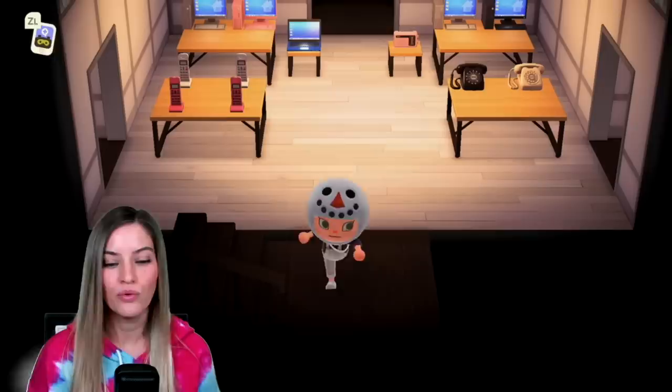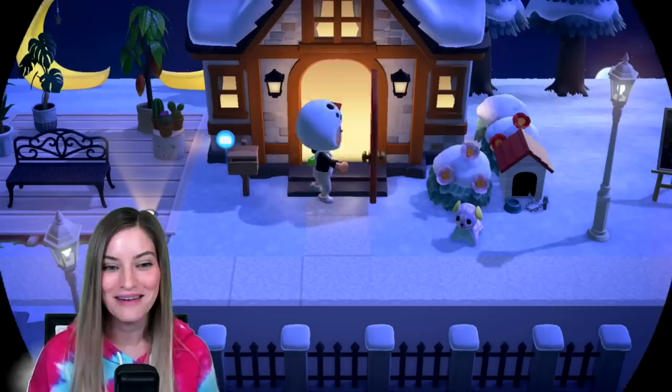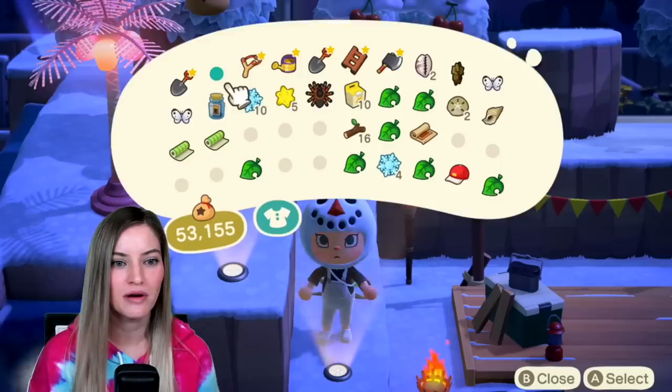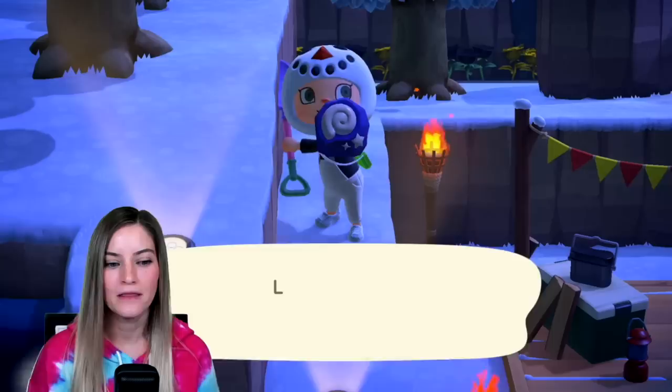That's pretty much my whole tour of my island and my houses. He has nothing upstairs — completely empty rooms. I basically just use his character as a storage character. This area also comes down here, got some money trees up there. I can't believe we just caught a tarantula. Oh, a fossil — what do I need that for? I don't, because I have completed my fossil inventory.